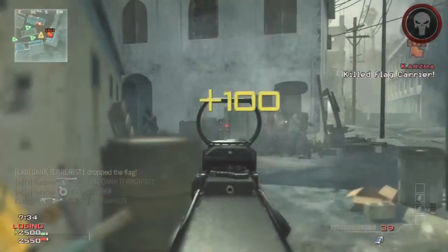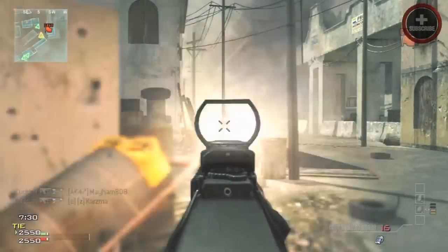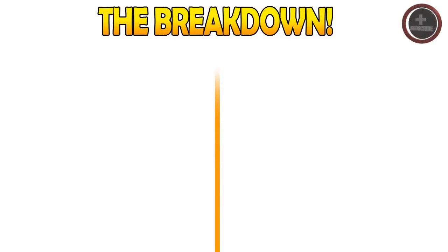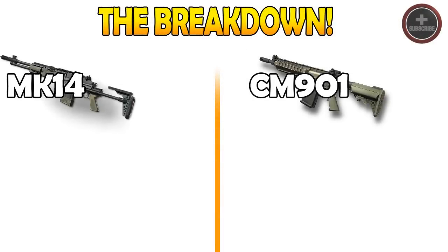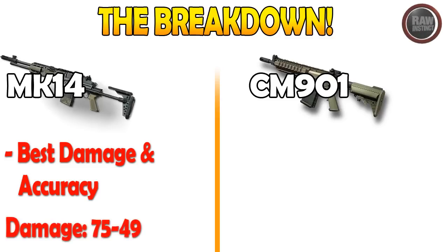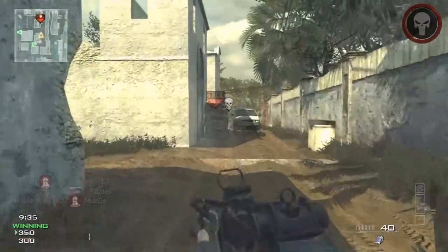Now I know a lot of you guys are probably wondering what two guns you should use for the assault rifles, and what two guns are the best. Since I haven't covered these weapons before, I thought it would be good to talk about the MK14 and the CM-901. First off, with the MK14, it has the best damage and accuracy pretty much in the game, besides like the Type 95 or the M16. The damage on this weapon is 75 to 49, so two shots anywhere in the body and the enemy's going to be dead. That's a really great perk to the weapon.